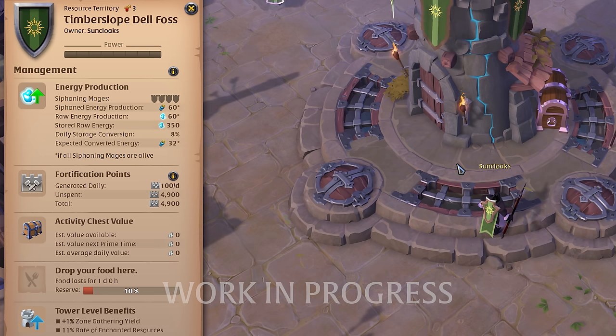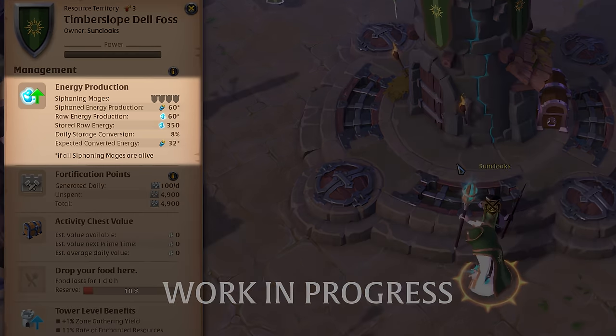The amount of fortification points generated in a territory depends on the territory energy level. Players with the manage fortifications guild permission can use these fortification points to start upgrades in the territory. In the Foundations update, there are three different fortification elements players can upgrade: walls, gates, and guards.